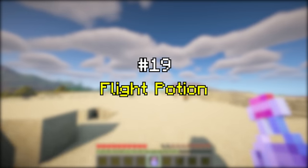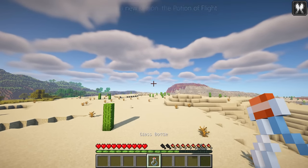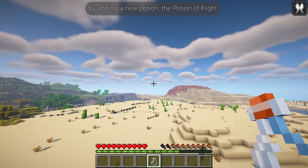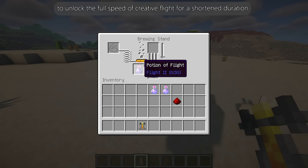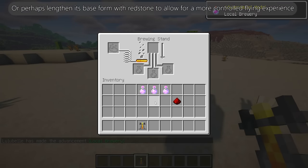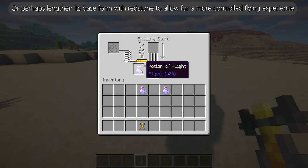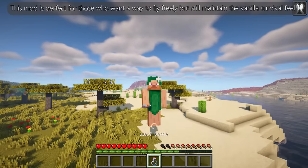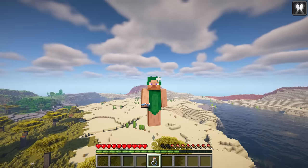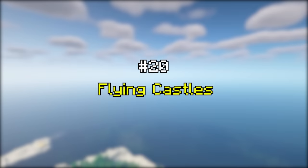Flight Potion adds a balanced vanilla way to achieve creative flight by adding a new potion — the Potion of Flight. You can increase its potency with glowstone dust to unlock the full speed of creative flight for a shortened duration, or lengthen its base form with redstone for a more controlled flying experience. This mod is perfect for those who want to fly freely but still maintain the vanilla survival feel.